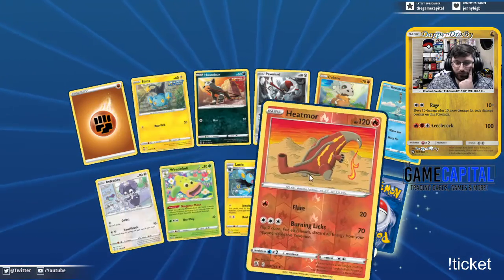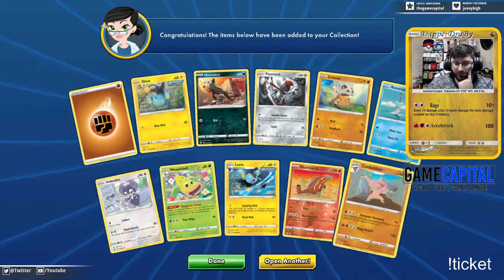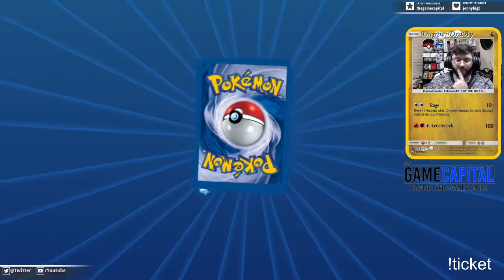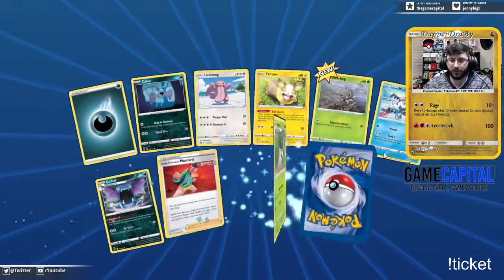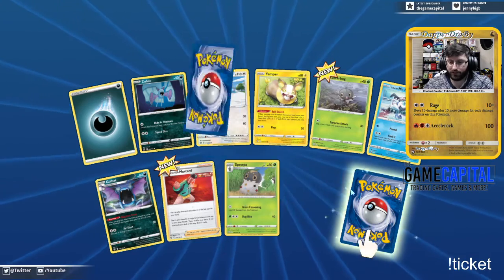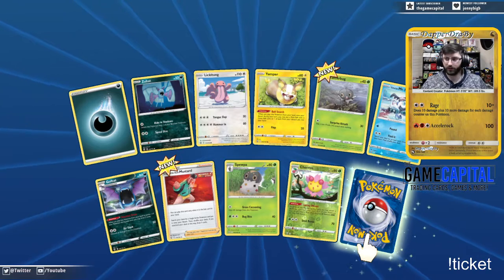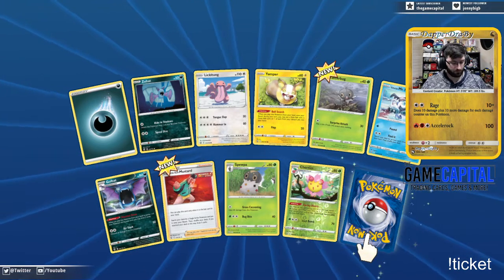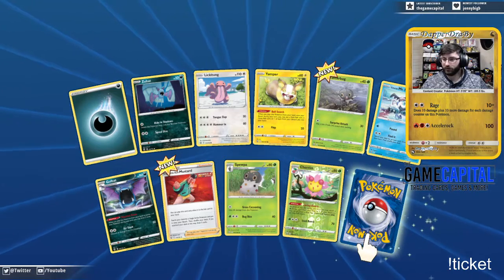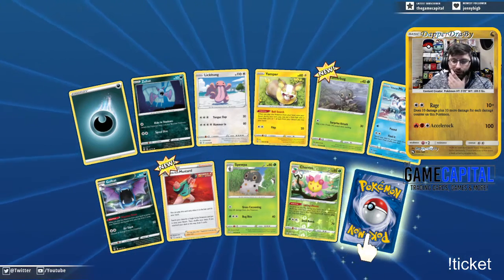We got Luxio, Weeping Bell, Heat Rotom, followed by a Conkeldurr. If you guys are interested in where I got these codes from, go check out Game Capital — I'll pop that in the chat. He just uploaded a bunch of codes, so go over there, purchase some, and use code DAPPER to get 5% off Pokemon products.